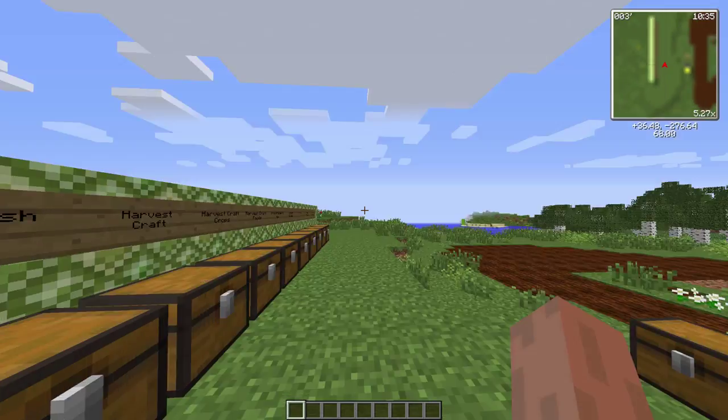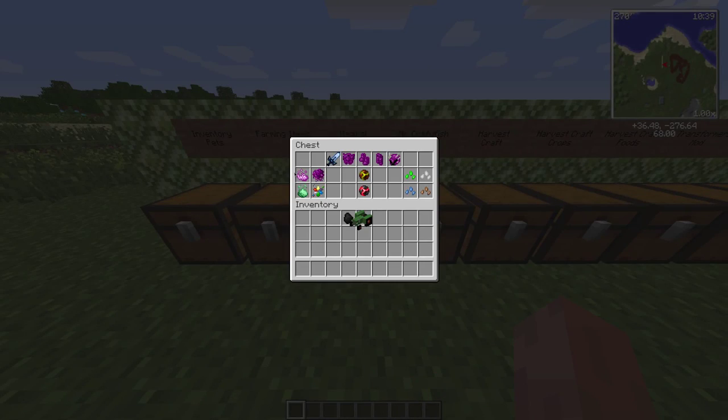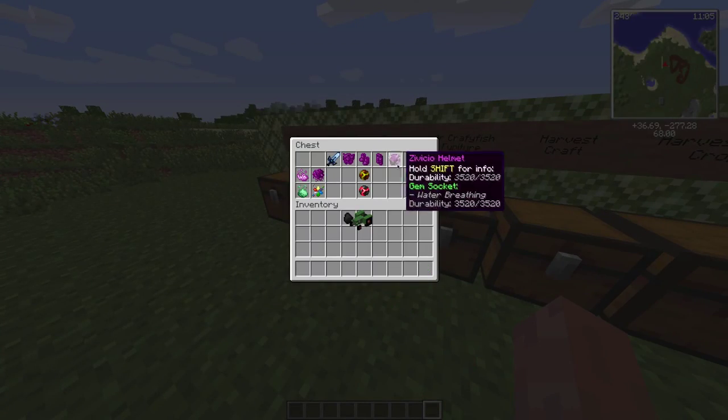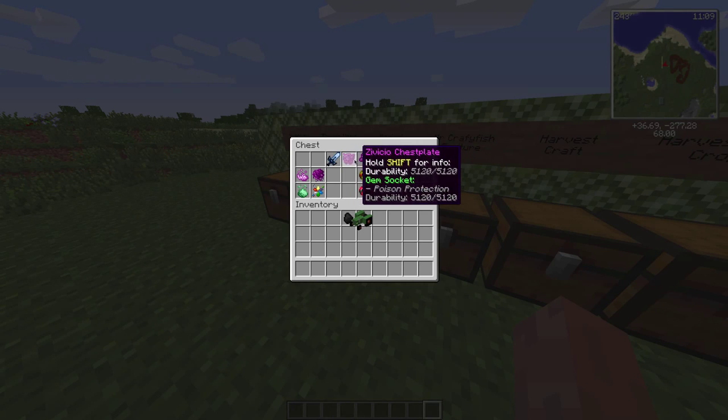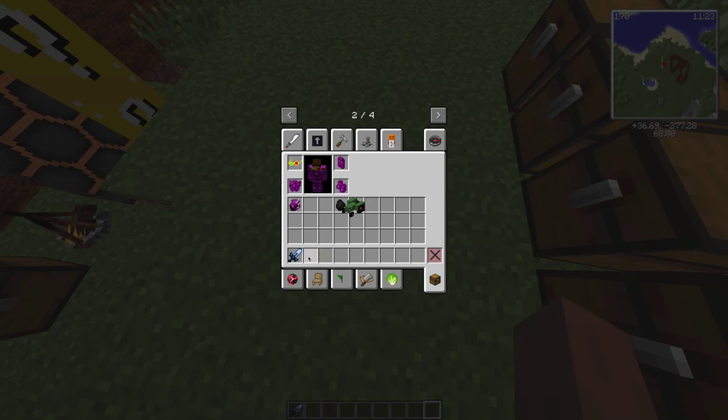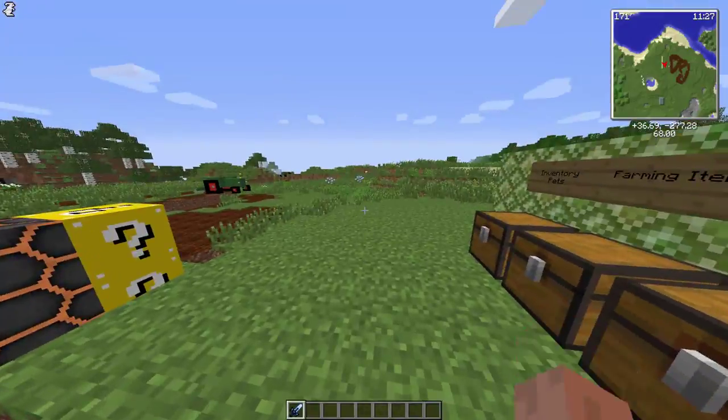The next mod is the Magical Crops mod. It's not like the farming items mod - it's got more of a fantasy kind of thing. You've got different kinds of seeds; for example, experience seeds - you plant them and they grow and give you experience. It's also got its own armor and fuel. I'm actually wearing one of the chest plates right now. You also get these essence items.